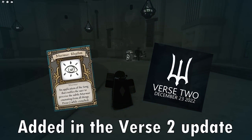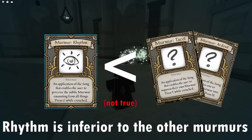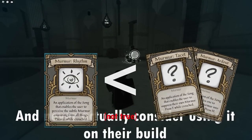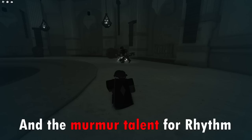Rhythm is a new murmur added in the Verse 2 update, and due to it being relatively new, most people just assume that Rhythm is inferior to the other murmurs and never actually consider using it on their build. In this video, I'll be showcasing what Rhythm is actually capable of and the murmur talent for Rhythm.